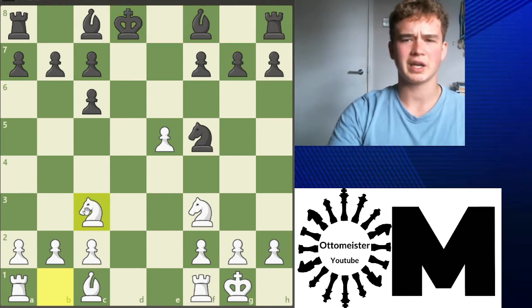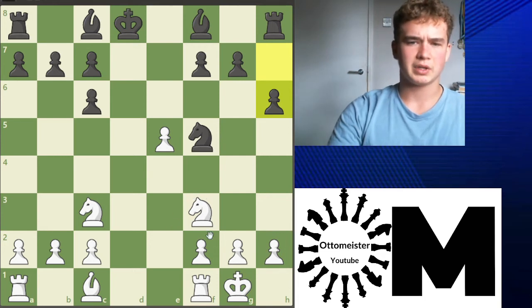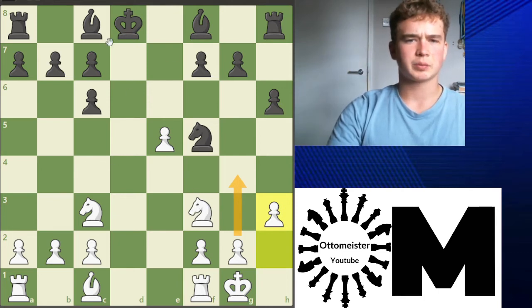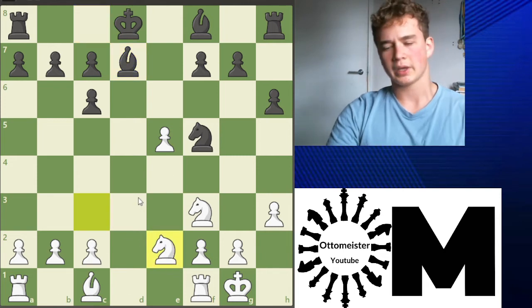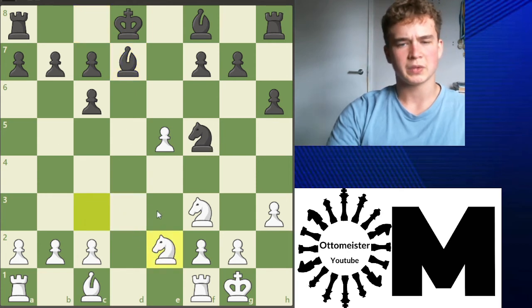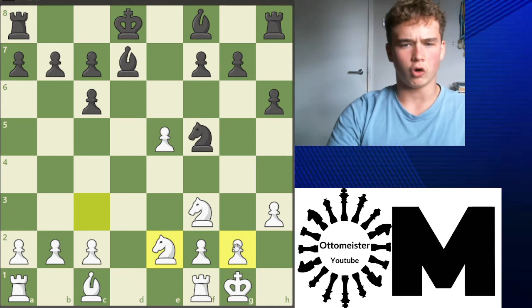Knight c3 was played in the game. h6 was played, looking to maybe expand. And now h3 — we're preparing g4 as well. Bishop d7 was played. After bishop d7, we go knight e2. Now you see the idea behind what I was saying: we bring this knight from c3 and we put it to e2. The knight can now come to f4, and if we play g4, this knight can come to g3. After that, g5 was played.